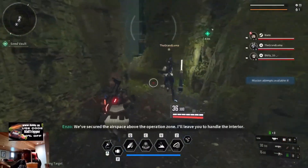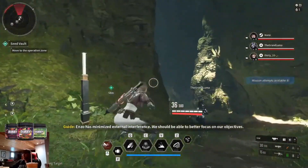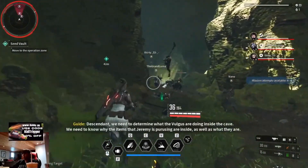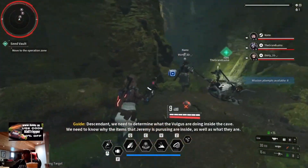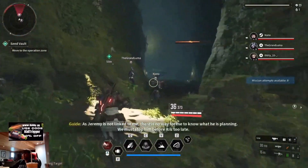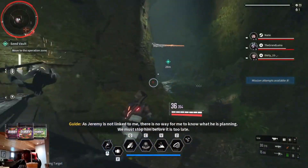We've secured the airspace above the operation zone — I'll leave you to handle the interior. Anzo has minimized external interference; we should be able to fetch the Vulgus power objective. We need to determine what the Vulgus are doing inside the facility, why the items Jeremy is pursuing are inside, and what they are. As Jeremy is not linked in there, there is no way for you to know what he is planning. We must stop him before it is too late.